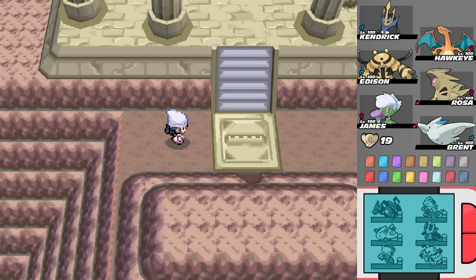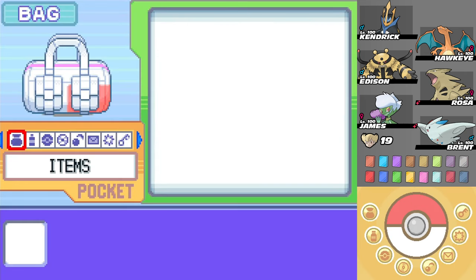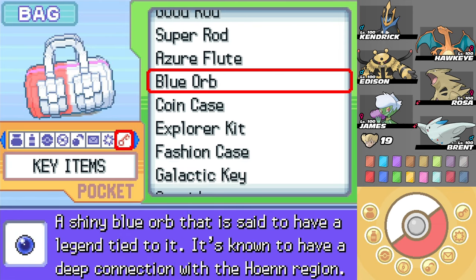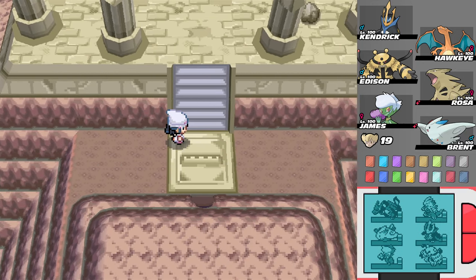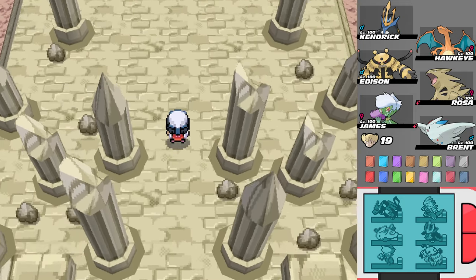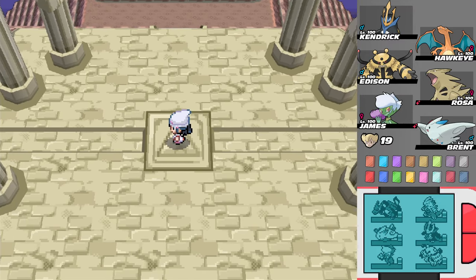Now, this platform right here has an image of a flute on it. It's not the Azure Flute, because the Azure Flute looks like this - nothing like a flute. But they probably just wanted a normal-looking flute. They have another marker right here to symbolize... this is where Cyrus did his whole thing with the red chains to get Palkia and Dialga.